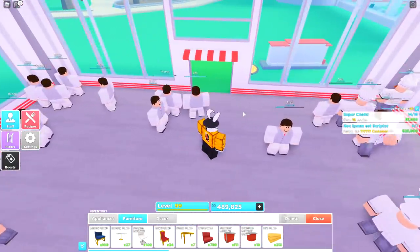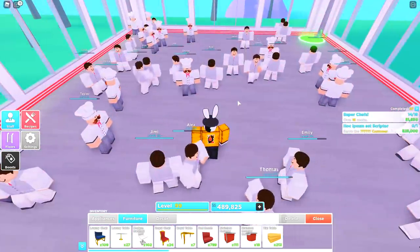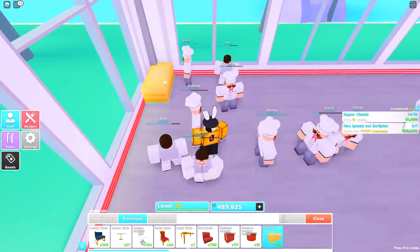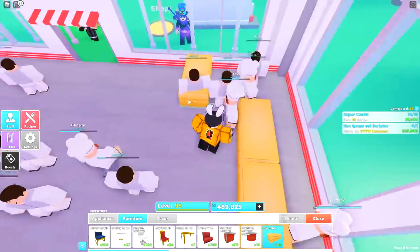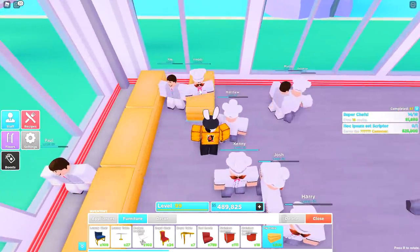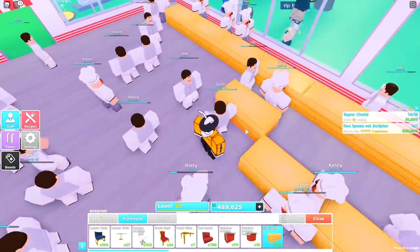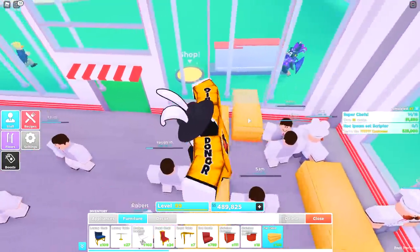Let's go ahead and get started with the build. I'm going to give you guys the perspective of where I'm standing — here is the door, I'm standing right in front of the door, so the way I'm looking at the restaurant is in this direction. Just like the first design, you're going to want to leave one space up here and make a straight line all the way down. I'm going to leave a gap up here so I'm able to fill it up with bubblegum machines. Go ahead and head back to the top, leave two gaps, and make another straight line going all the way down.